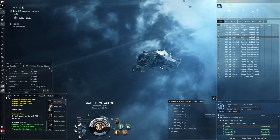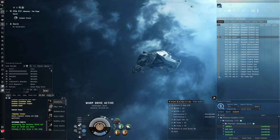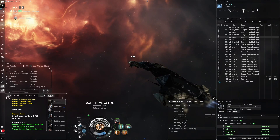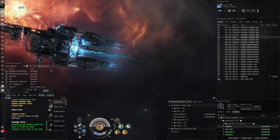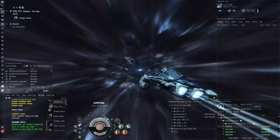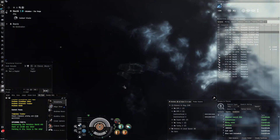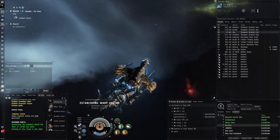I will point out though - it might seem very easy how I do the T4 firestorms, but you do need a good idea of what you're doing if you're not using Nirvanas. You don't want to get neutered out, you don't want to take too much DPS to the face. You need to know how to speed tank and do these kinds of things. If you're not experienced with the abyss or don't have great skills, don't do T4s - do T3s instead. T3s are fine especially in firestorms and the filaments cost hardly anything.